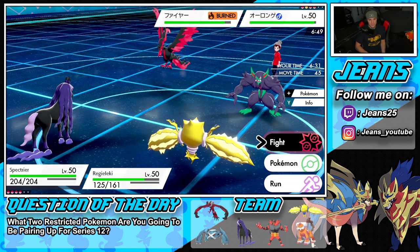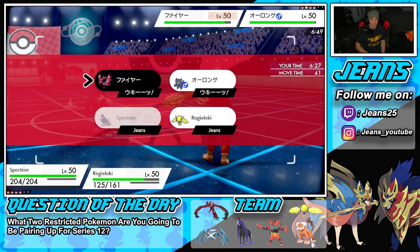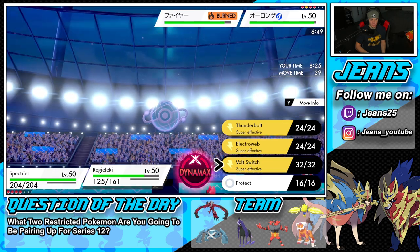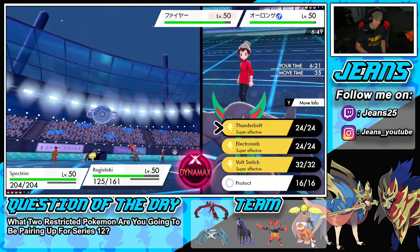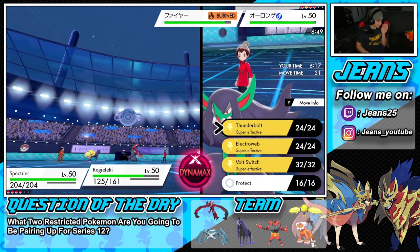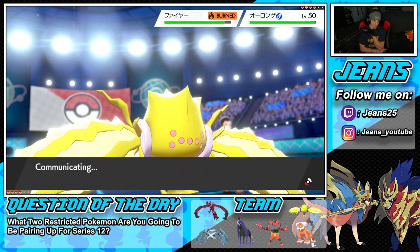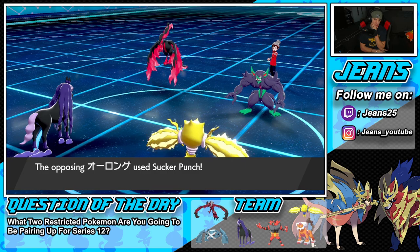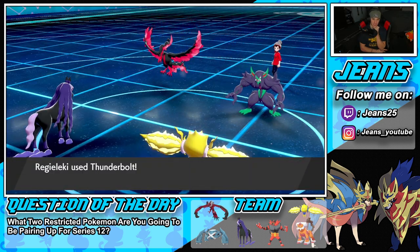Foul Play comes through — light work, easy eats. We've got this thing burned so it can't really use physical attacking moves effectively. I could Bolt Switch out or just stay in with Electroweb. I know we outspeed — I think Thunderbolt is going to do enough damage. Maybe he protects, but it's fine. Thunderbolt coming in hot!